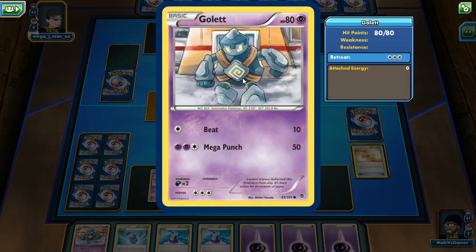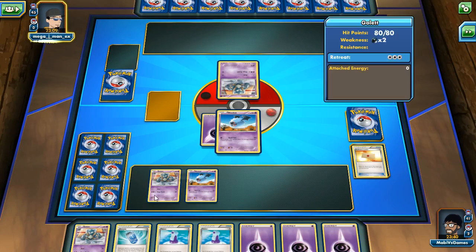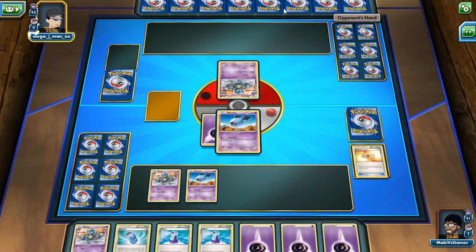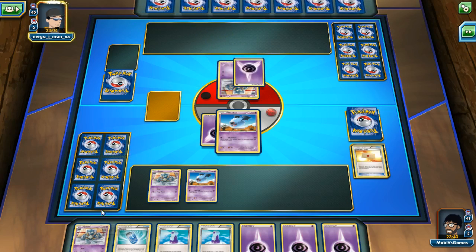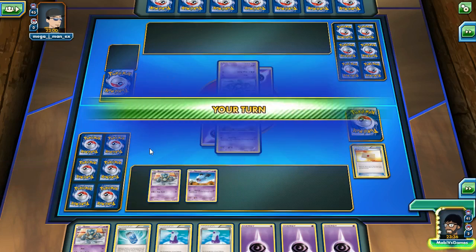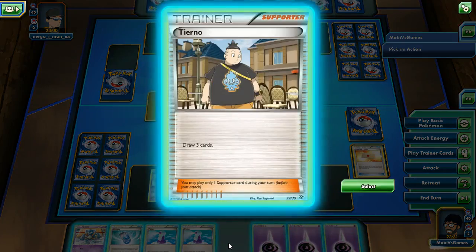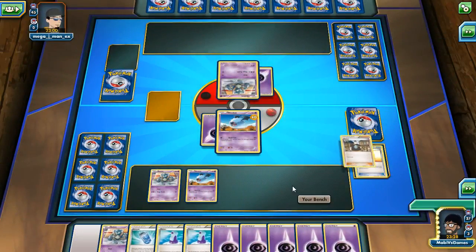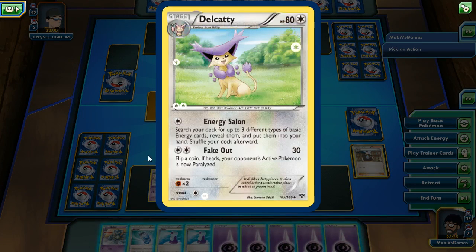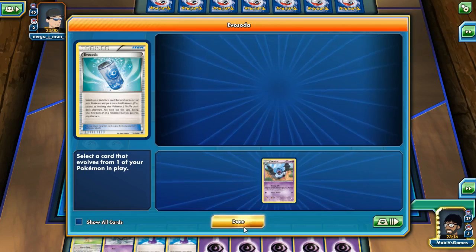He put Golett down first — this guy's gonna take three turns to at least do a Mega Punch, but he can do a Beat right now. I like how you can find a random opponent and do a theme deck — it's fair, you just choose your favorite. Now I have my other Woobat. When can I use this? 'Before during your turn, before your attack.' Let's activate another one. We got Del Caddy — Evolves from Skiddy, Energy Salon, search deck for up to 30...